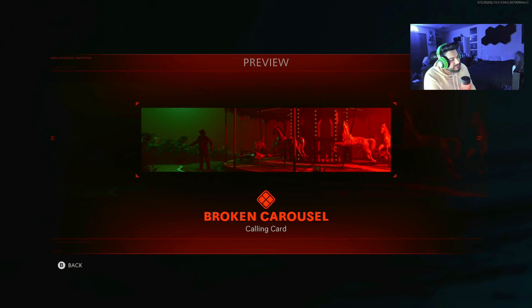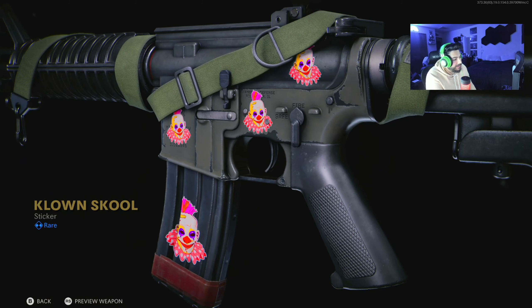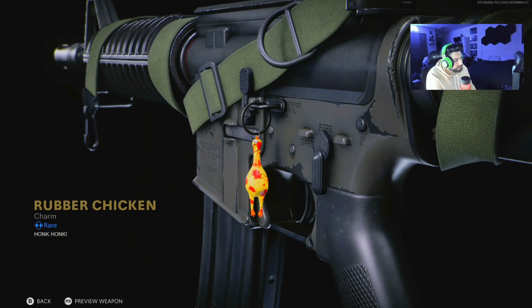Next thing you get is the Broken Carousel calling card, evil clown emblem, clown school sticker, and rubber chicken — a bloody rubber chicken though. All for 1600 COD Points.